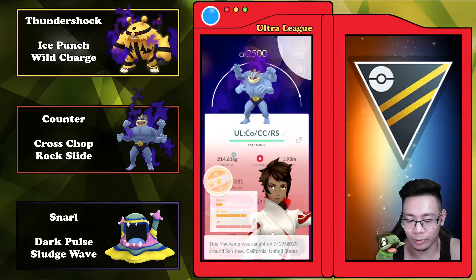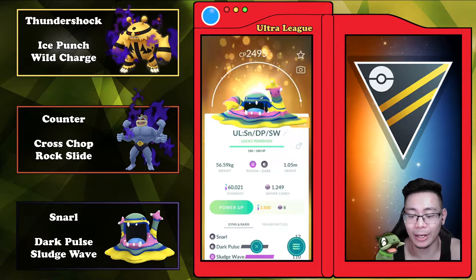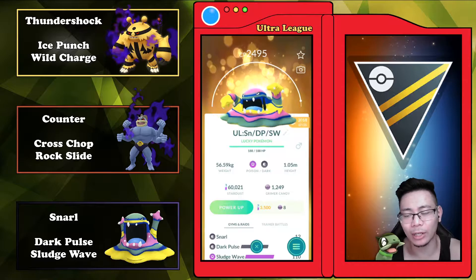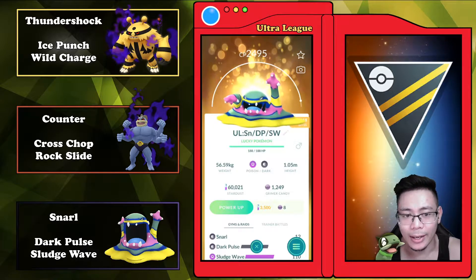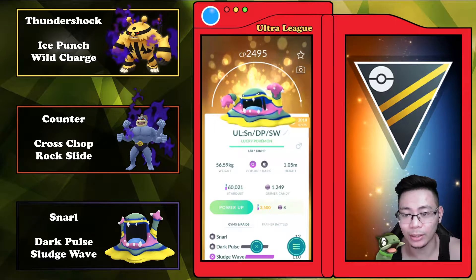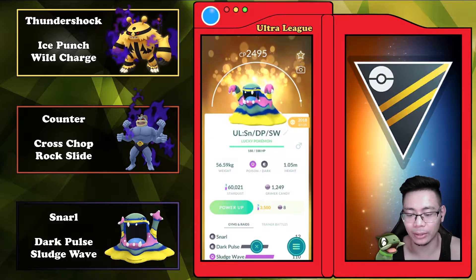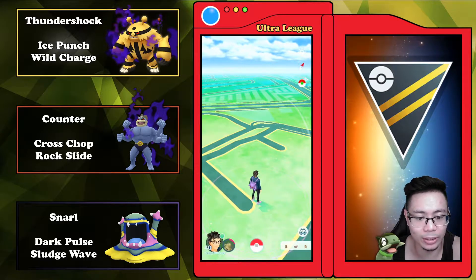Last but not least, we're going to have our probably our best safe switch for this team right now — it's going to be Alolan Muk. I know we have a huge Ground weakness on Electivire and Muk, but there's not a lot of Ground types besides Swampert, and Swampert is pretty frail on its own. If we can get some good matchups and energy advantages, hopefully we can take down Swampert. Besides that, not many other Ground types — maybe Toxicroak or Mud Bomb, but that's about it. Without further ado, let's get into these battles.